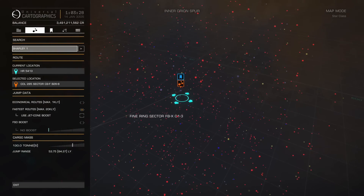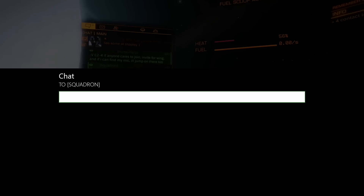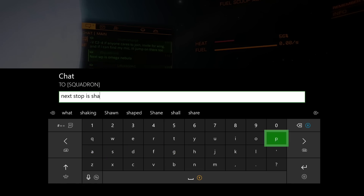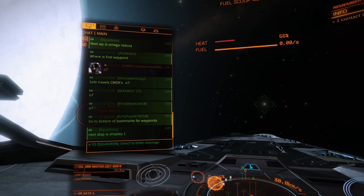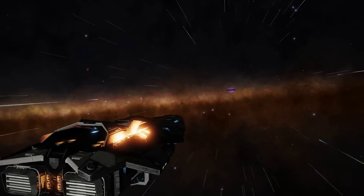Shapley 1 wasn't anything really special or spectacular, but I think it had a nice little view coming into it. Our goal is to make it to Beagle Point, but we have a couple of different stages and points of interest listed along the way that we can stop and check out and explore.